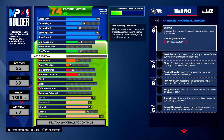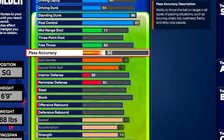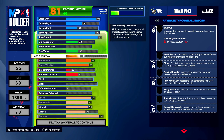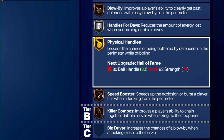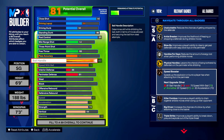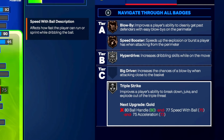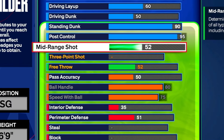For playmaking we have an 80 ball handle and 75 speed with ball. We're not touching pass accuracy because this is a build to win games on the 1v1 court — theater ones, stage ones, gatorade ones, or against a friend. The 80 ball handle gets us Gold Implacable, Silver Ankle Breaker, Silver Handles for Days, and Gold Physical Handles — the downside is only Bronze Speed Booster. The 75 speed with ball gives Silver Hyper Drive and Silver Triple Strike, which makes you a little bit faster.